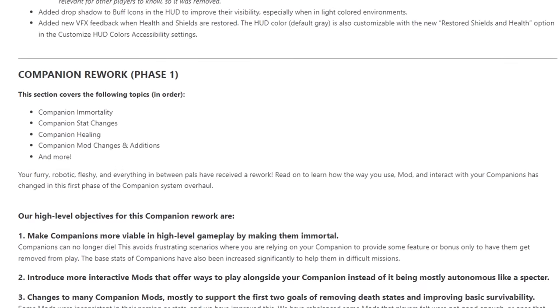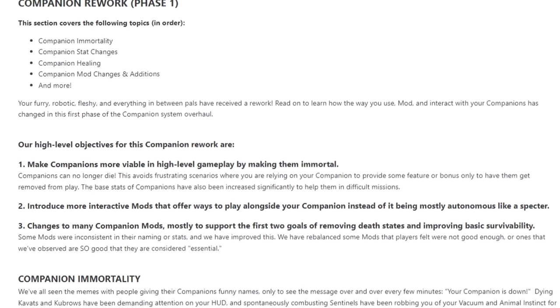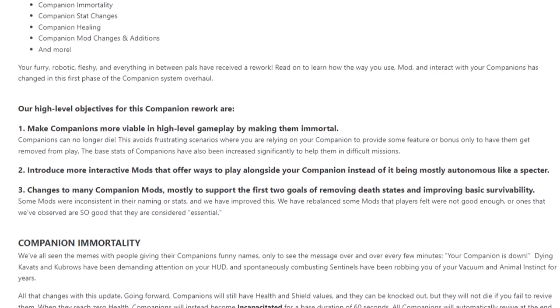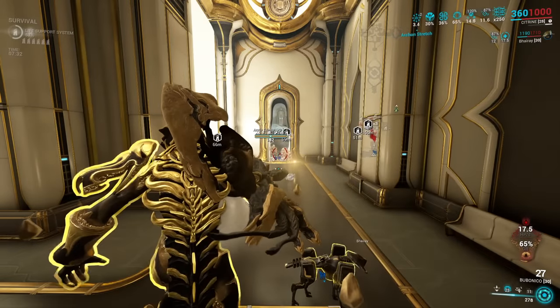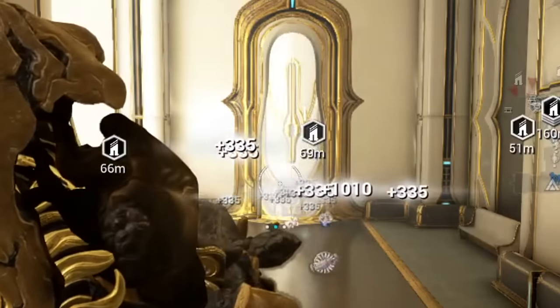In the Abyss of the Gath update, Companions received the first wave of their rework. Overall, this was mostly quality of life and increasing their survivability. However, the new Bond mods were implemented and boy oh boy are the results showing just how good these really are.